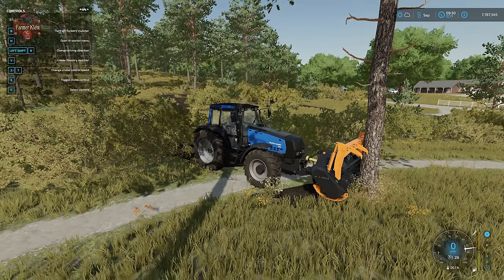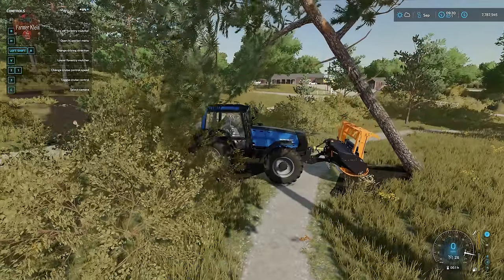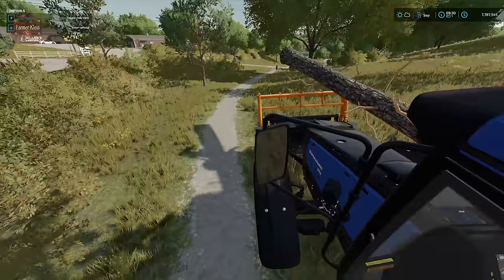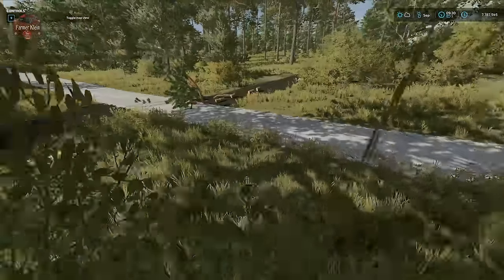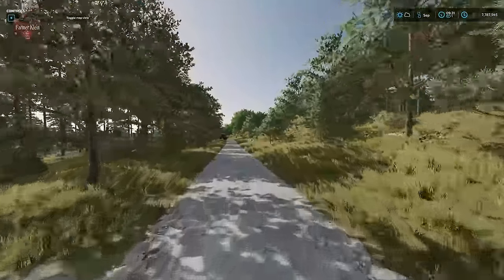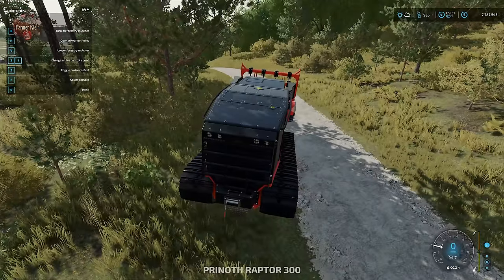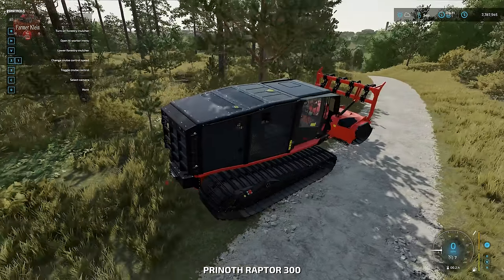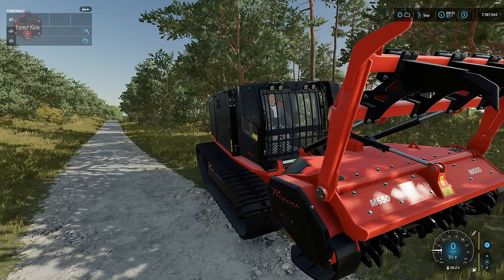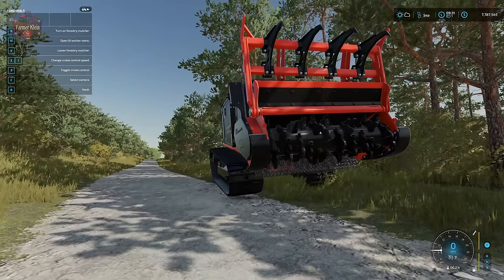We can't necessarily erase the big trees, but we can cut them down. Let's cycle over to the big Raptor 300 just up the road and demonstrate that one. It has the same general controls: left-click left and right to open and close the guard, and up and down to open and close the secondary guard.